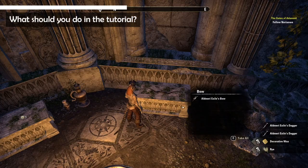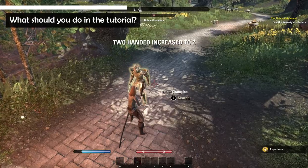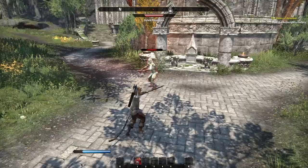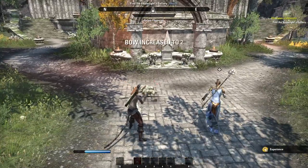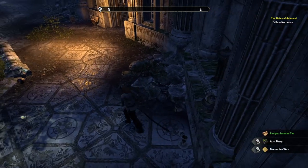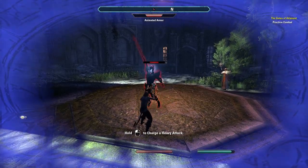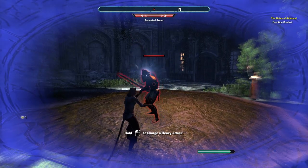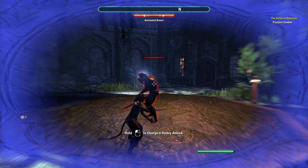Pick up all weapons and armor. None of it is good, but you can use the skill lines that come with them. Equip every weapon and kill an enemy with it to unlock the weapon's skill line. You can also search containers — a lot of them contain recipes for food and crafting materials. The combat tutorial will show you basic actions but no skills yet. Blocking, breaking free and interrupting will be important for fighting, so take note of those.